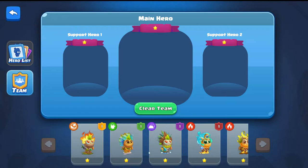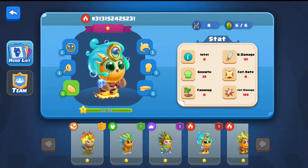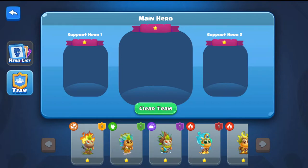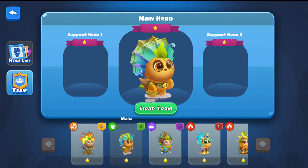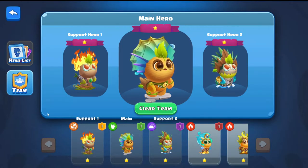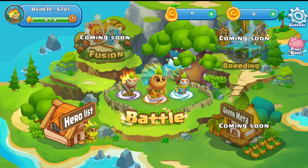So we're going to pick our team — our team is empty at the moment. We've already capped out one hero, so we're going to use the others. We're going to take our tree hero, add a little bit of earth, and our metal hero as our third hero. Let's do some battles.